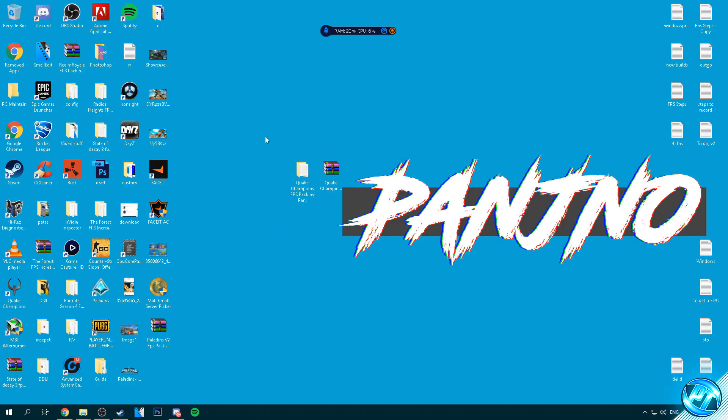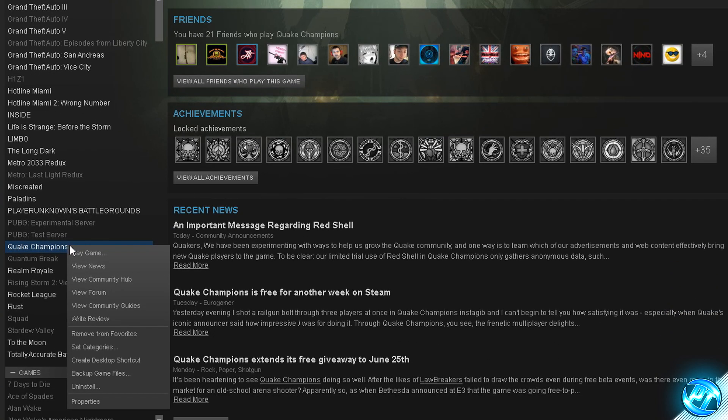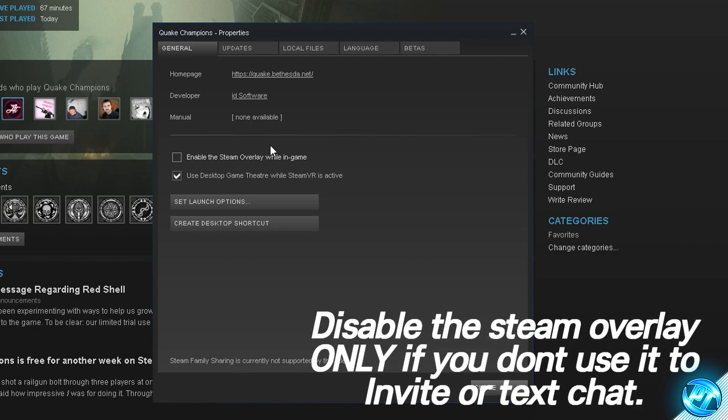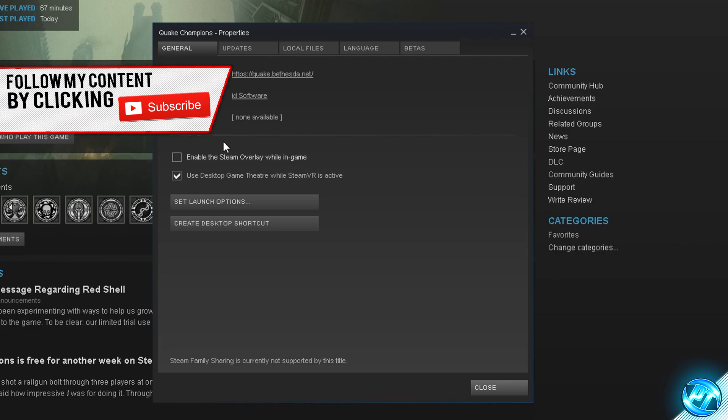Next, go back into Steam, right-click on Quake Champions, and go to Properties. For those with the Bethesda launcher, you'll need to manually find your game files on your hard drive. In the Steam properties tab, go to 'Enable Steam overlay while in game' and uncheck it, as it forces the overlay to run over your game at practically all times. Regardless of your machine, you could be seeing FPS hits with the Steam overlay enabled, so if you don't use it in-game, I recommend turning it off.